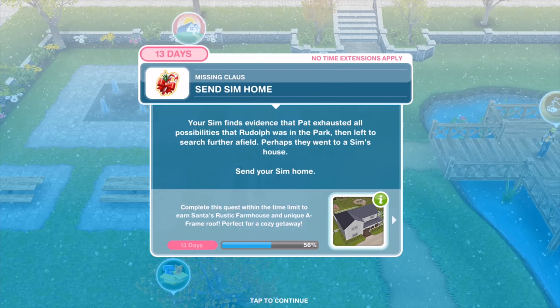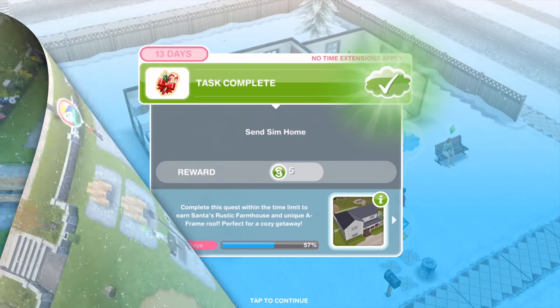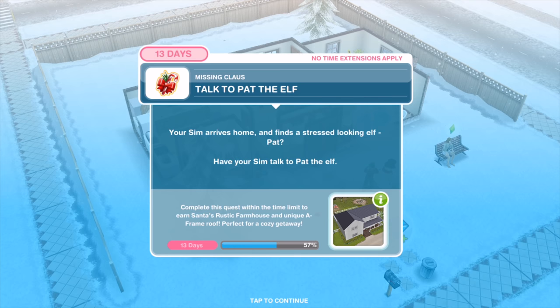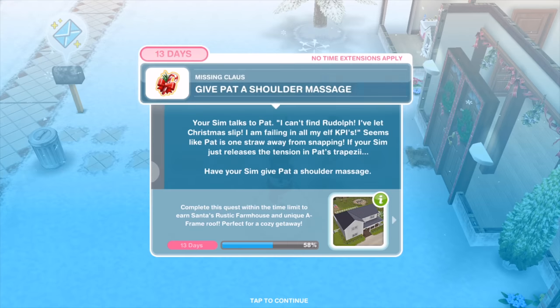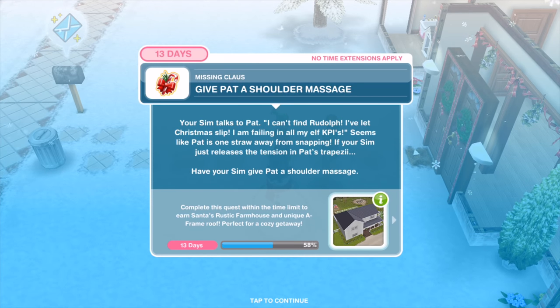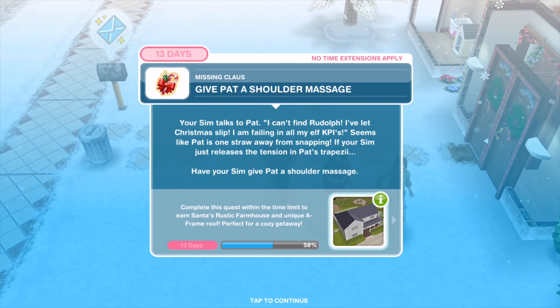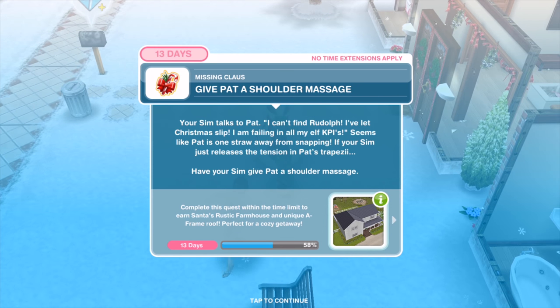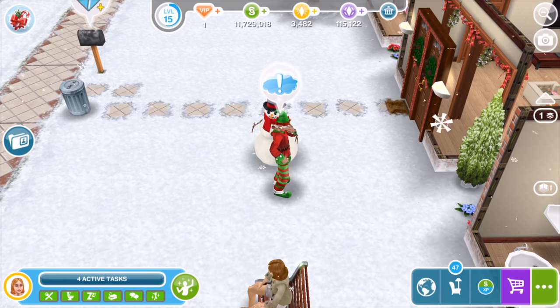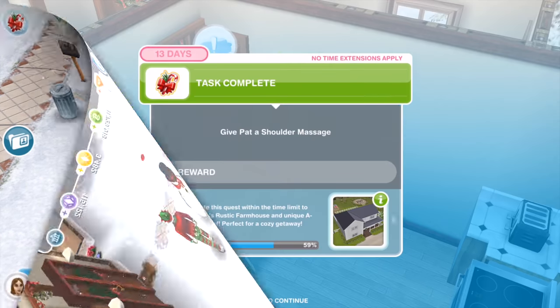Your Sim finds evidence that Pat exhausted all possibilities that Rudolph was in the park, then left to search further afield. Perhaps they went to a Sim's house. Send your Sim home. Your Sim arrives home and finds a stressed-looking elf — Pat. Have your Sim talk to Pat the elf for ten minutes. 'I can't find Rudolph. I've let Christmas slip. I'm failing in all my elf KPIs.' Have your Sim give Pat a shoulder massage — four hours and two minutes.